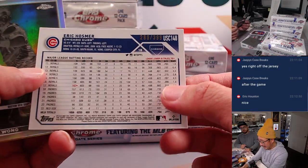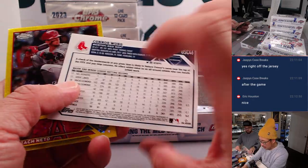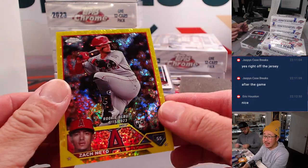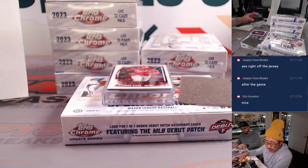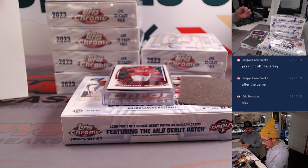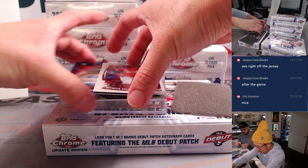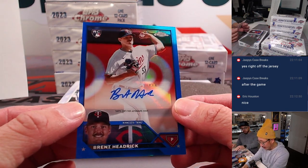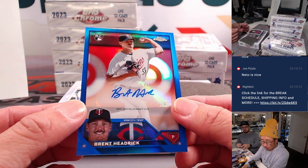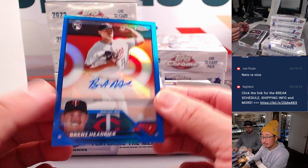Eric Hosmer, 289 out of 399, for the Cubs. Connor Wong photo negative, and Zach Netto — 9 out of 75, Yellow Mini Diamonds — that's going to go to Kennet and the Halos. And behind Spencer Steer are your autos. First one is Brent Hedrick — that's going to be for Pat and the Twins, 84 out of 150.